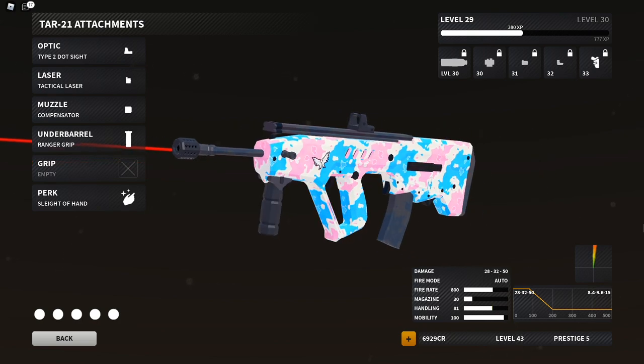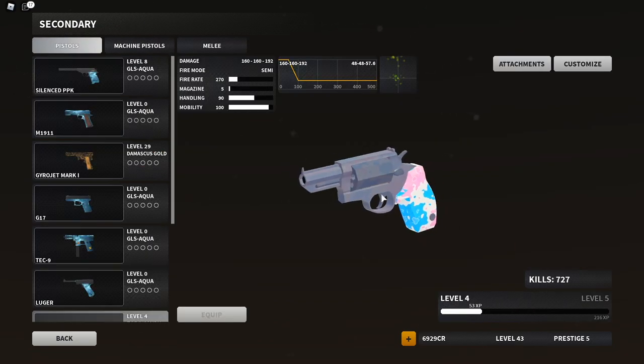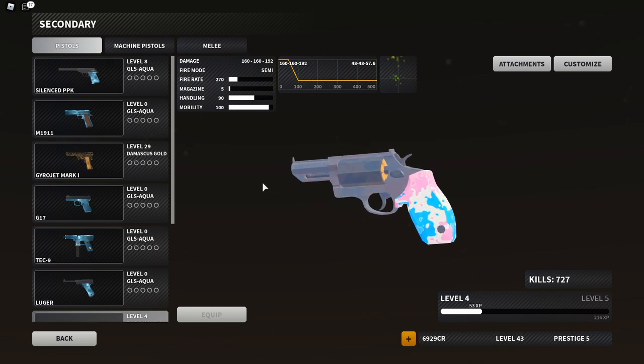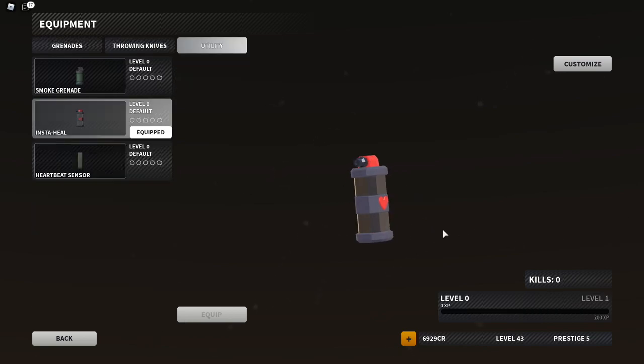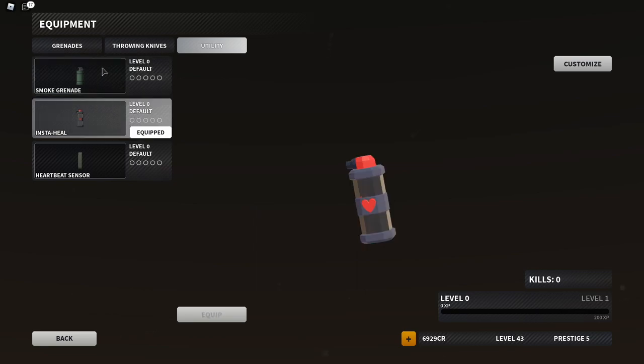With this setup I'm running 81 handling, 100 mobility, but only about 80-85 damage range, which is why you really have to play aggressively or you'll be doing no damage at range. For my secondary I'm running the Tourist Judge shotgun — it's a pretty epic gun I'm surprised I haven't used more. I'm running the butterfly knife, and of course the insta heal, which gives you essentially two lives. The smoke grenade is pretty straightforward — there's not much interesting to say about it, but I do hope we get more items like this.